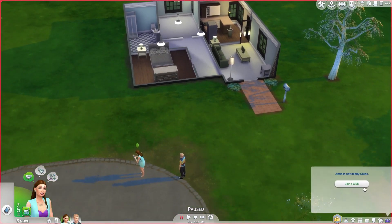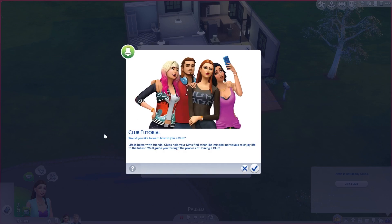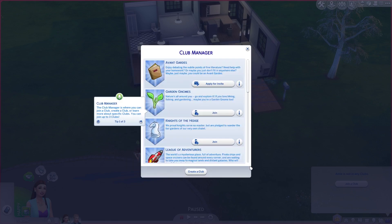The first thing I see when I pop in is this prompt to join a club. I'm not sure if we should start a club — actually, I think that's what I'm going to do. Club tutorial: 'Life is better with friends. Clubs help your Sims find other like-minded individuals to enjoy life to the fullest.' The club manager is where you can join a club, create a club, or learn more about specific clubs. You can join up to three clubs.